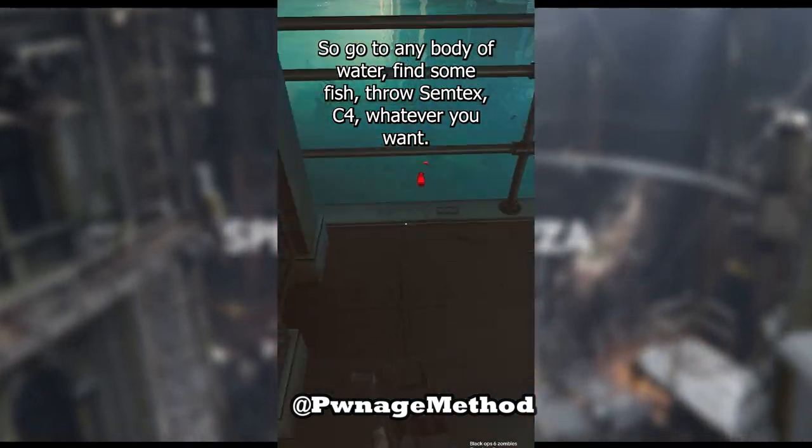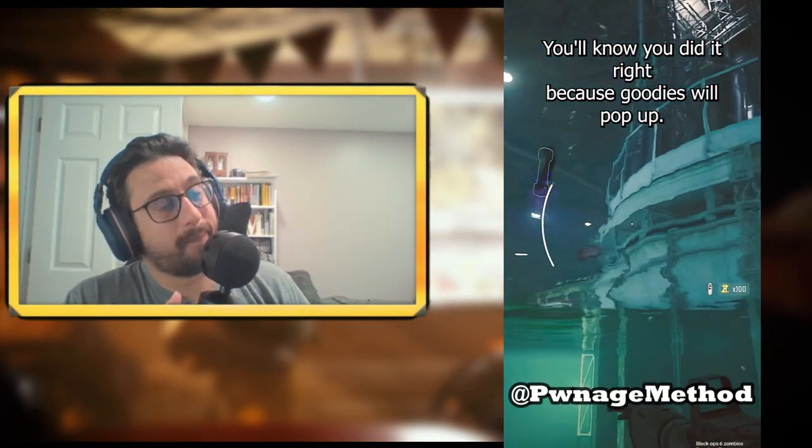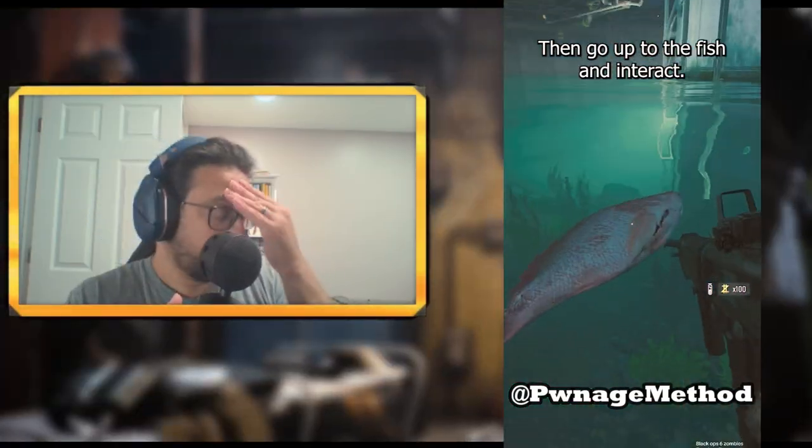Find some fish, throw a Semtex C4 — whatever you want — make sure it explodes. You'll know you did it right because goodies will pop up. Then go up to the fish and hit Interact.